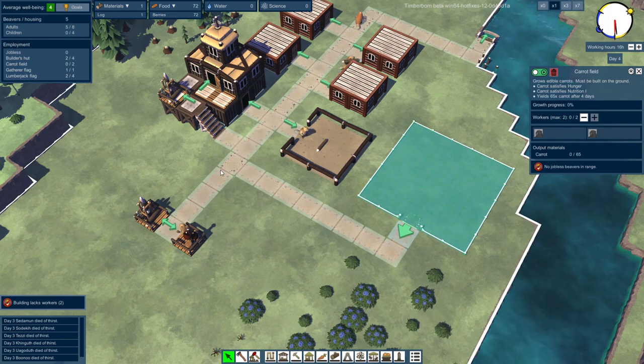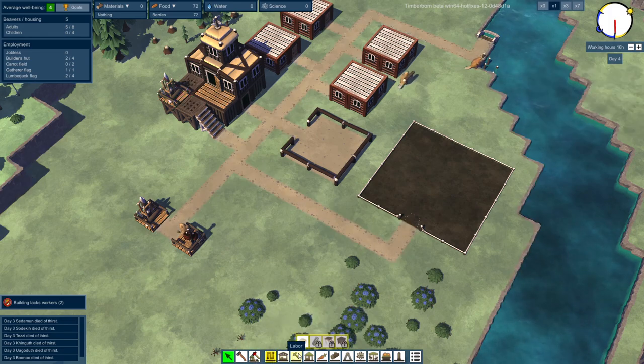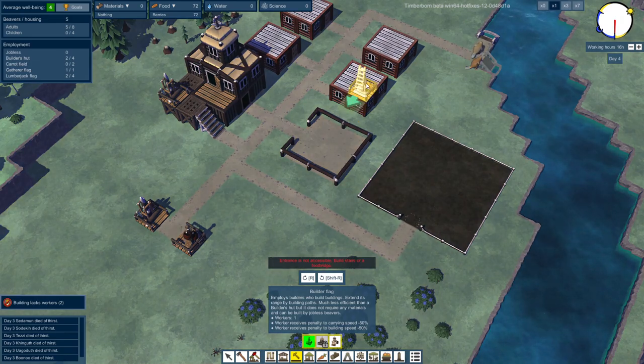And we got to farm the field — we're going to have two workers here. Builders are becoming less and less relevant. Could I have placed this on a higher level? Oh, I could have placed it up there. Wait — I can build layers?